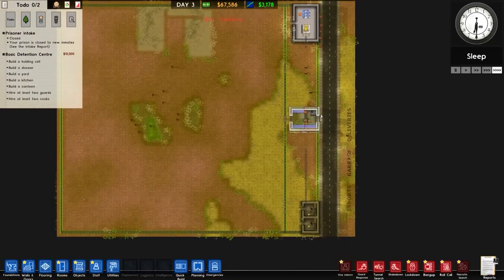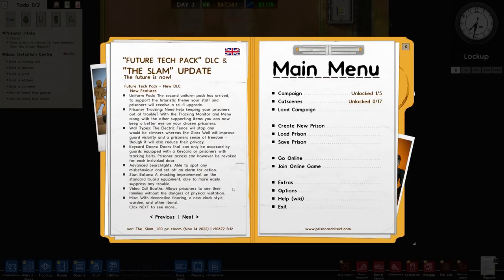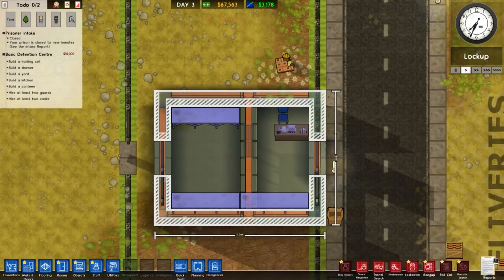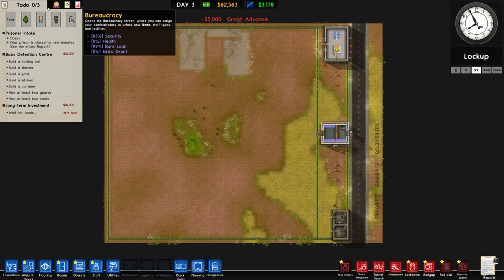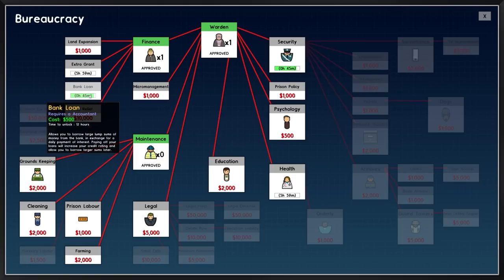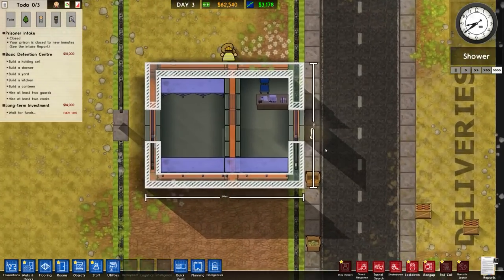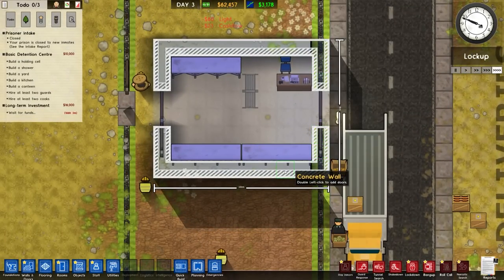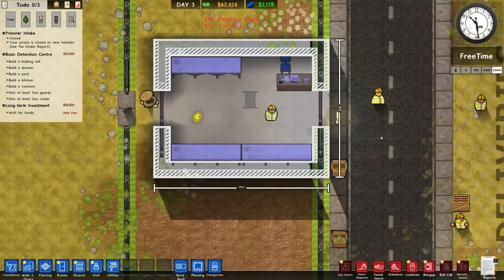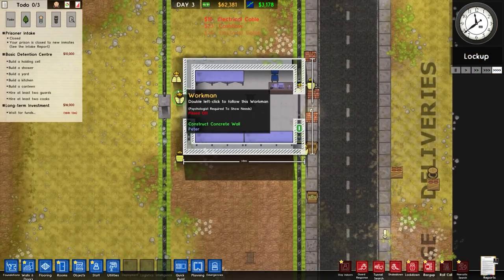All the stuff is getting bought and built. It's amazing how much space you have when you don't bother with a big perimeter wall around the outside. There's a notebook page we can get rid of. We need yards, cells, and more grants. Going for long-term investment — bank loan is almost finished, which we'll take just to increase our credit rating. All the workers are going around building, and there's the reception going in.